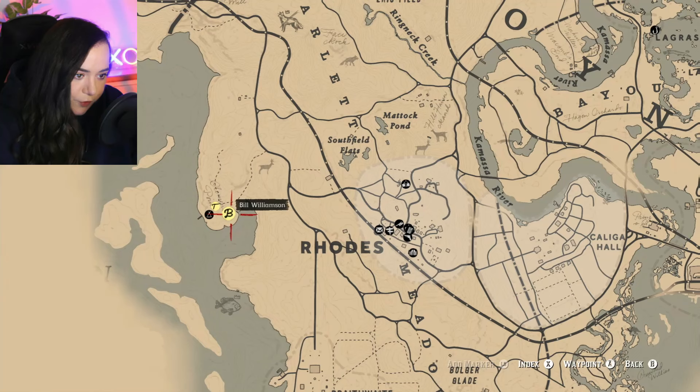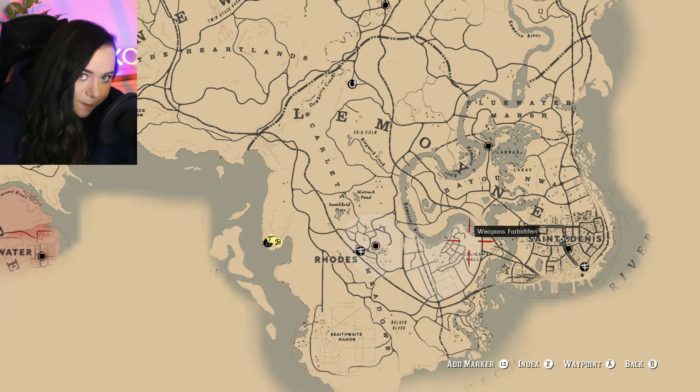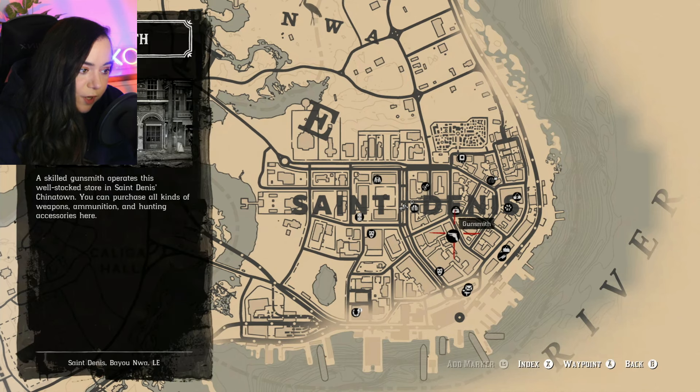Bill needs to speak with Arthur. He's at the camp — Sodom Back to Gomorrah. It seems they're opening some type of door or safe, so I don't know what that's about. Before jumping into the main mission I want to do some preparation because I found a new gun during that quest with Lenny at Shady Bell and I want to upgrade it. I'm gonna visit the gunsmith and we'll go from there.